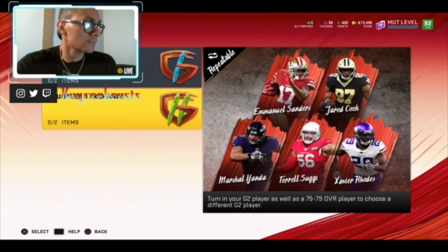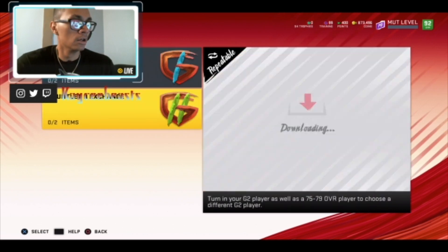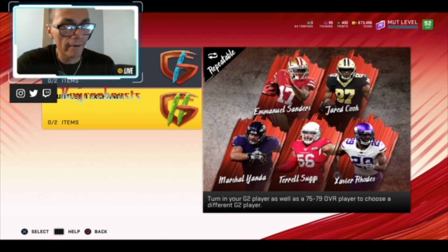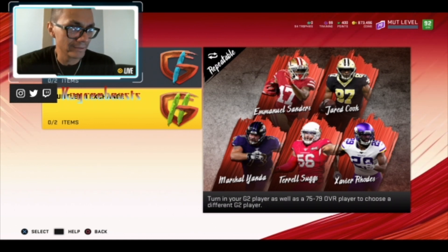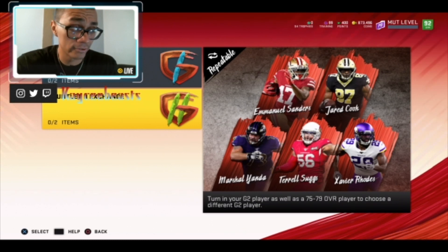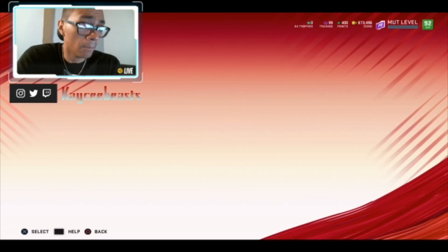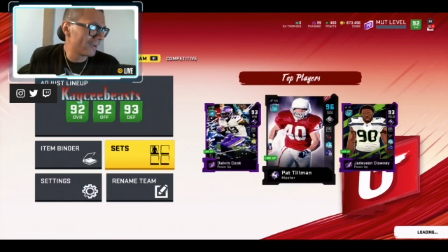You can turn these players into Gauntlet 2 players and power them up to 92 overall, which is pretty cool. None of these guys really intrigue me besides Marshall Yanda, but I have a pretty good right guard so I'll probably just use him as a backup. Jared Cook might make my team as well. Terrell Suggs is too slow, Javier Rose is too slow, Emmanuel Sanders is way too slow — none of those guys would be on my team.